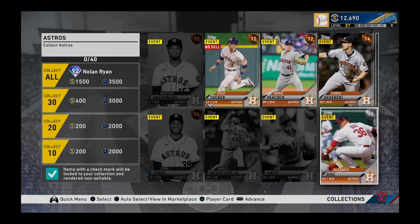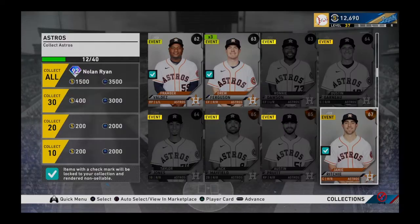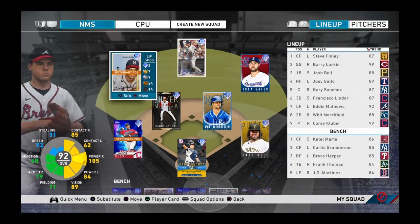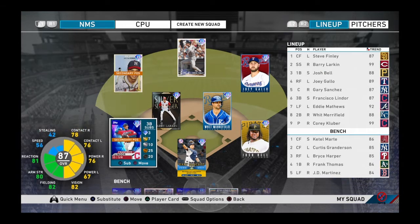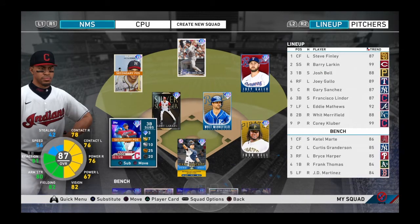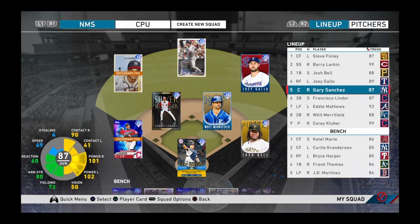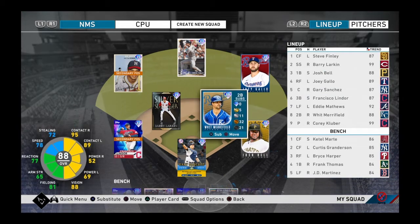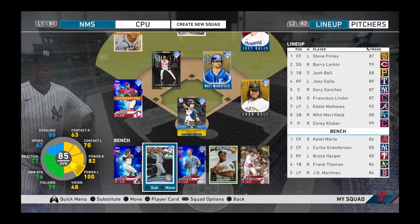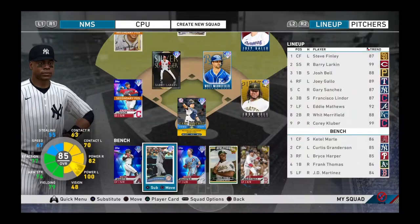I did the math — the Astros are the next cheapest collection. Those three diamonds cost about 40k, and Verlander — which we already pulled — would have cost 36k. So that collection was effectively 70k but we got 40k back from the pull. You can get lucky with packs grinding this game — you might get better pulls than me. Next episode we'll do the Astros collection. Just waiting for everything to sell and then I'll update the team.